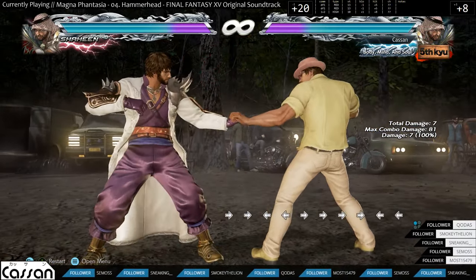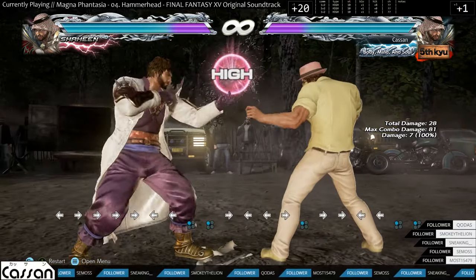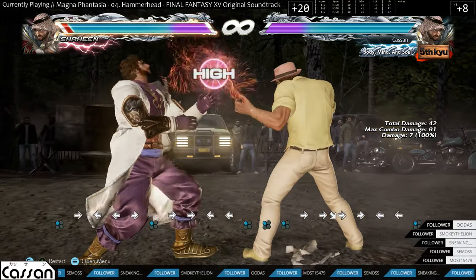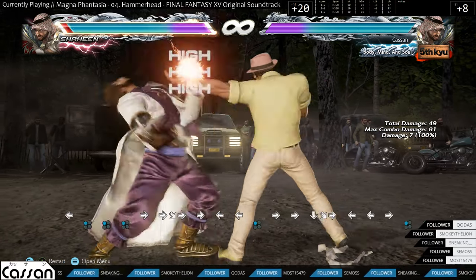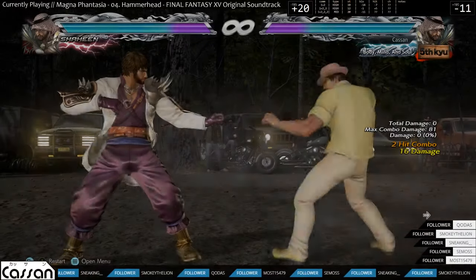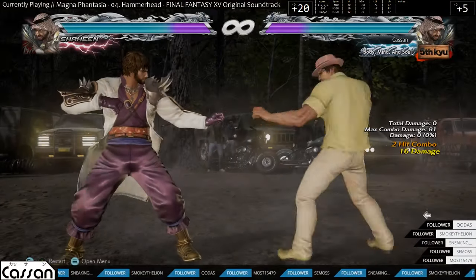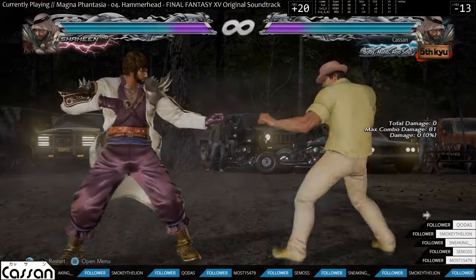Let's start out with a jab. His jab is plus 8 on hit, 10 frames fast, and plus 1 on block. Nothing too special here, but his jab is stronger than usual because he has good jab strings that you can use to apply pressure. I will go over them in a later video. Not a regular jab, but with jab strings — so this is great.